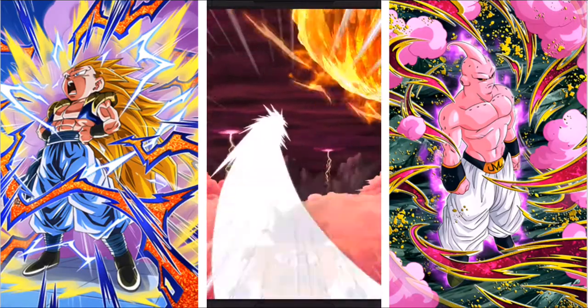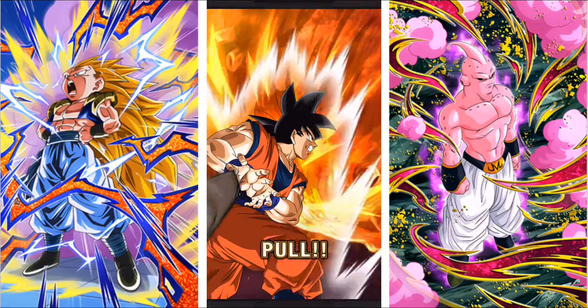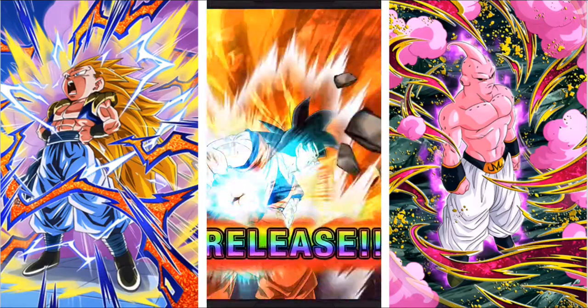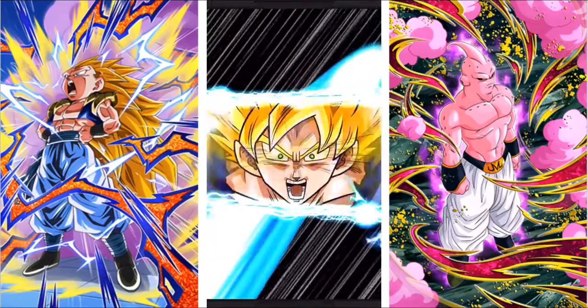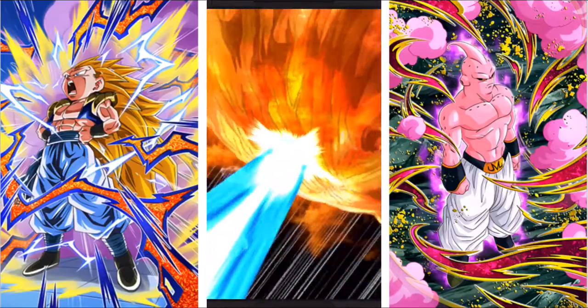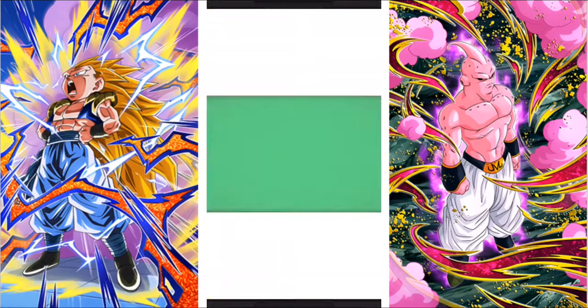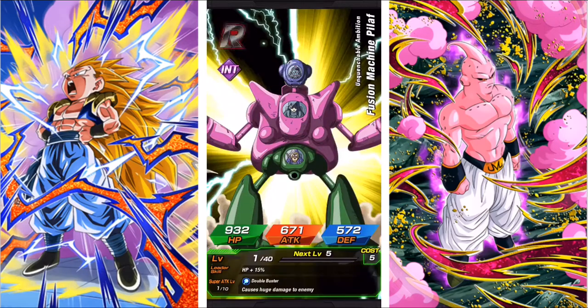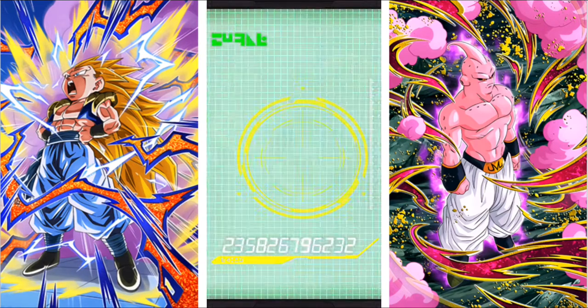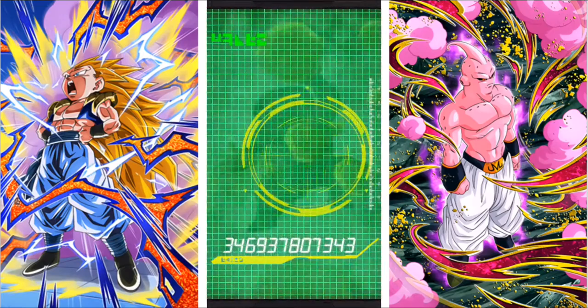Okay, this looks like a good combo over here. Let's see what we can get — Vegeta always comes in but he doesn't fuse. Not looking too good. Okay, I can take that Bardock.